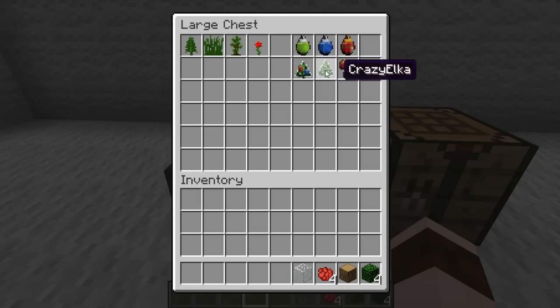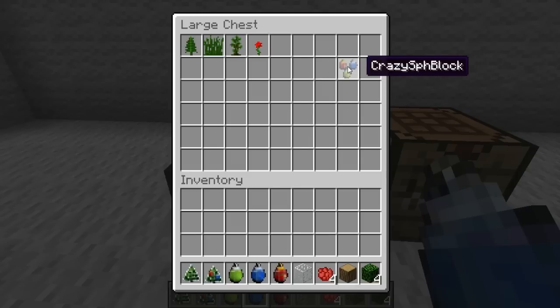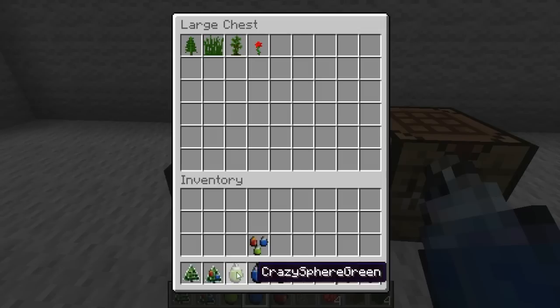When I originally looked at this mod, all there was was this tree — the tree itself. But since coming back to it, before I was actually able to show it, he's updated to make it a Christmas type. So you've got three ornaments, you've got the normal tree, and then you've got a tree with ornaments on it, like a Christmas tree.